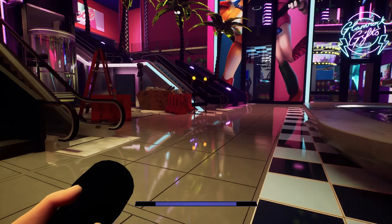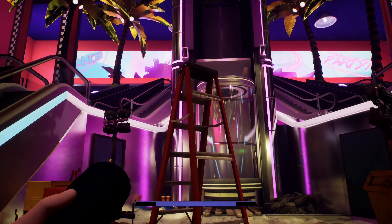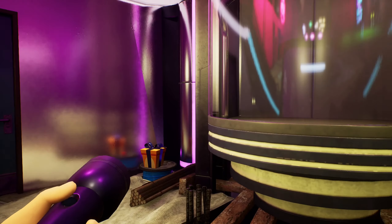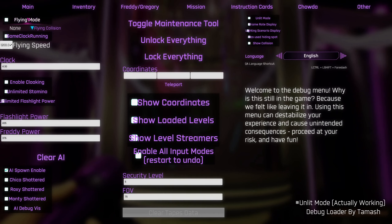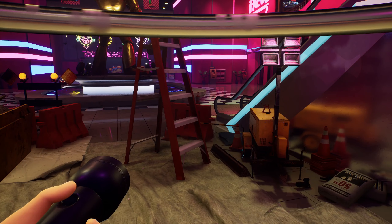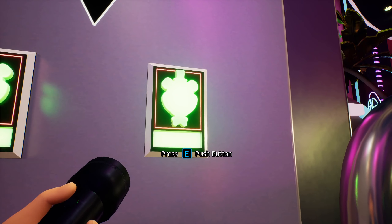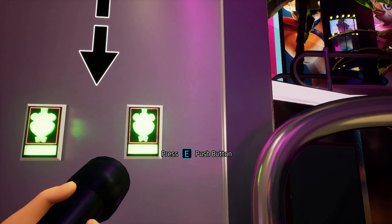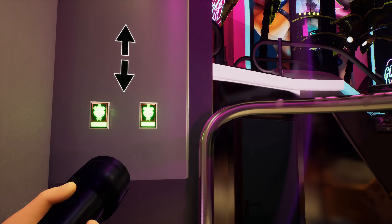We can come over here to see the big centerpiece of the lobby - the elevator. I did see a comment of somebody asking me if we can get in the elevator and push the button to do anything, so we'll go ahead and test that. Getting inside the elevator we can press one button - they do still retain their button pressing ability, but unfortunately they don't do anything.